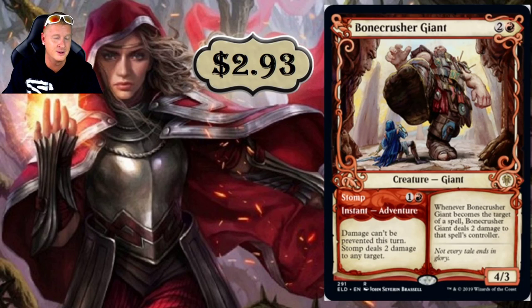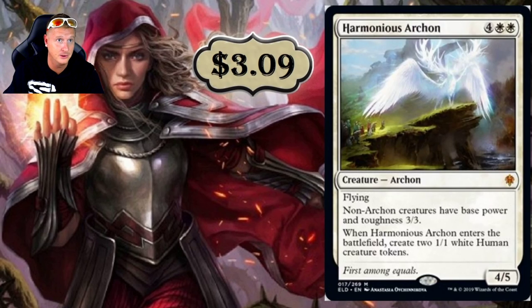Bone Crusher Giant is a very powerful card. Its adventure, Stomp, says damage can't be prevented this turn and deals two damage to any target — this can shut down fog effects. And whenever Bone Crusher Giant becomes the target of a spell, it deals two damage to that spell's controller. It's a 4/3. I do expect to see a heck ton of play.